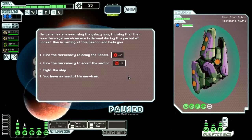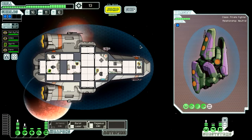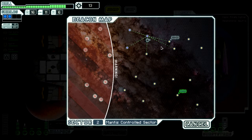That's a new looking design - what is this? It's a mercenary. We can hire them to delay the rebels, or hire them to scout the sector, or we can fight them. I wonder how long they can delay the rebels. They'll be delayed for two jumps - that's money well spent if you ask me. I wish I could find the rebels though - that'd be hilarious. There's a store over there, so we'll hit here and then go up there.